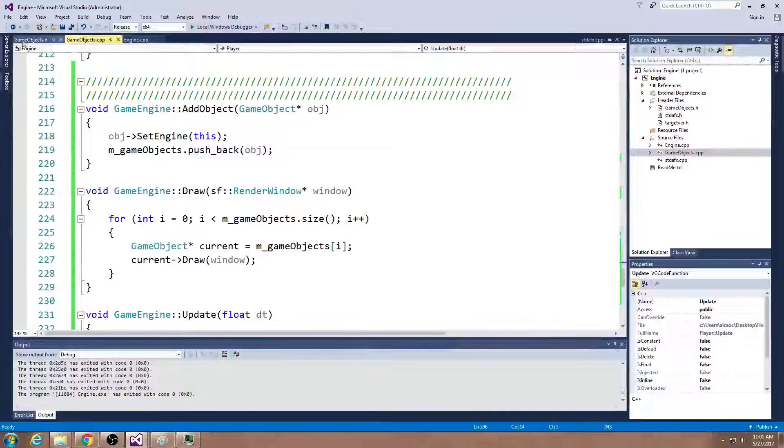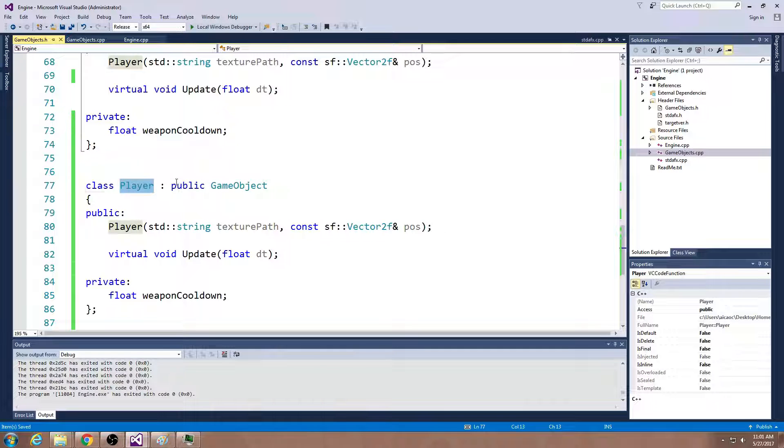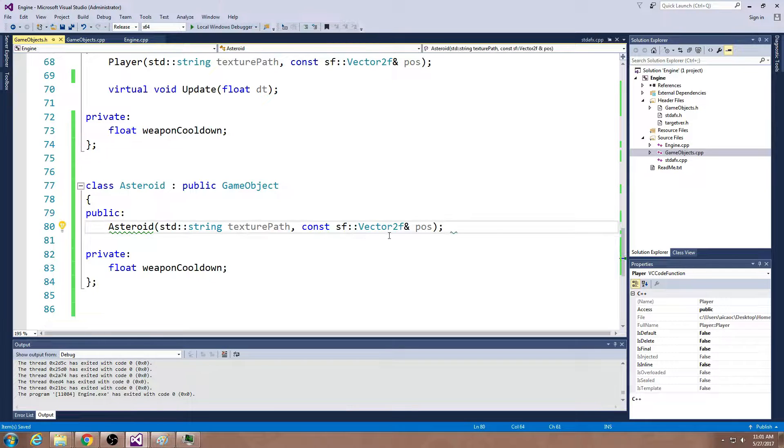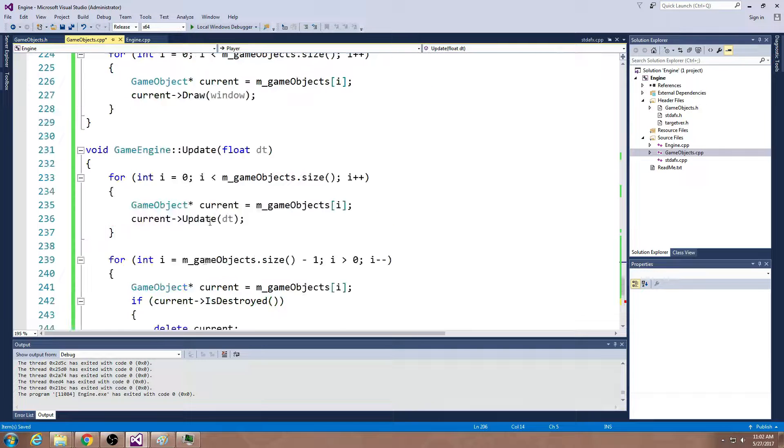I want to get an asteroid in here. The pattern is going to be very similar to how I create a player. I'll actually just duplicate the player — you can also duplicate the bullet if you want to create an asteroid. You can take a texture path here; it doesn't really matter if you pass one in or not. I'm just going to have an asteroid here with no weapon cooldown — it really just has a constructor. This constructor is going to be put into game objects at the bottom.